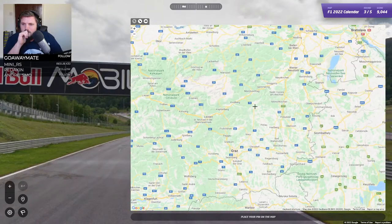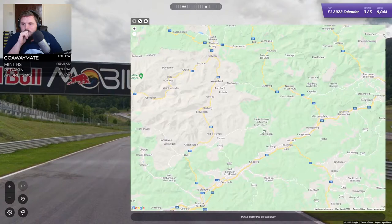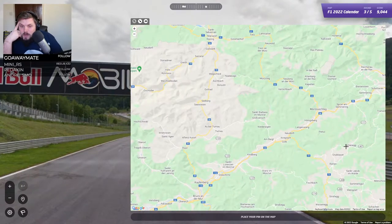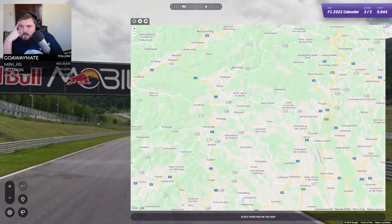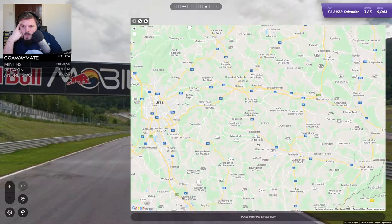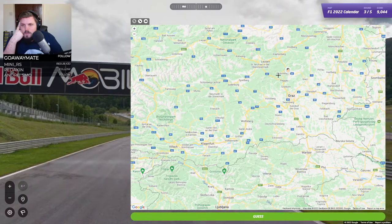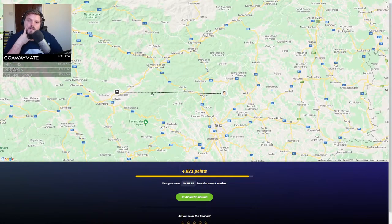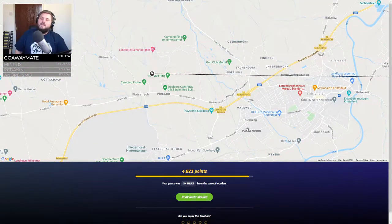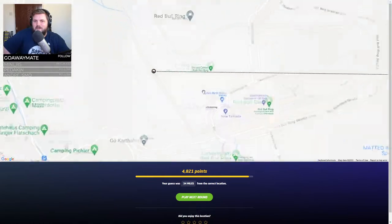That doesn't really help me apart from knowing we're in here somewhere, and I do not know any more details about what it's actually called. I'm going to say this area is Styria - we're about here. Spielberg - dang it! I knew I was right. I just found Styria and went with that, assuming Spielberg was something else in my brain. But yeah, I could have easily got this - it was obvious we were on the straight after the first corner.